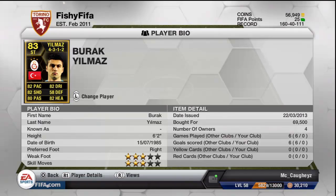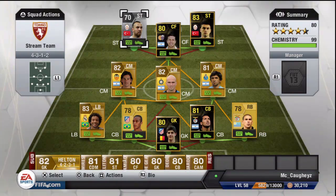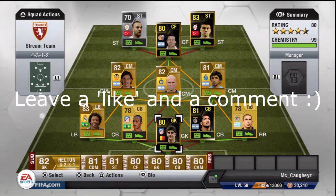At striker we have Yildmaz — 6 foot 2, 82 pace, good all-round solid stats, but he's not really worth the price tag. Just get an upgraded 82-rated card in my opinion. At left striker we have Yildrim — 88 pace, 6 foot, a very good player especially for 3,000 coins. I would advise checking this guy out and seeing if you like him as much as I did.